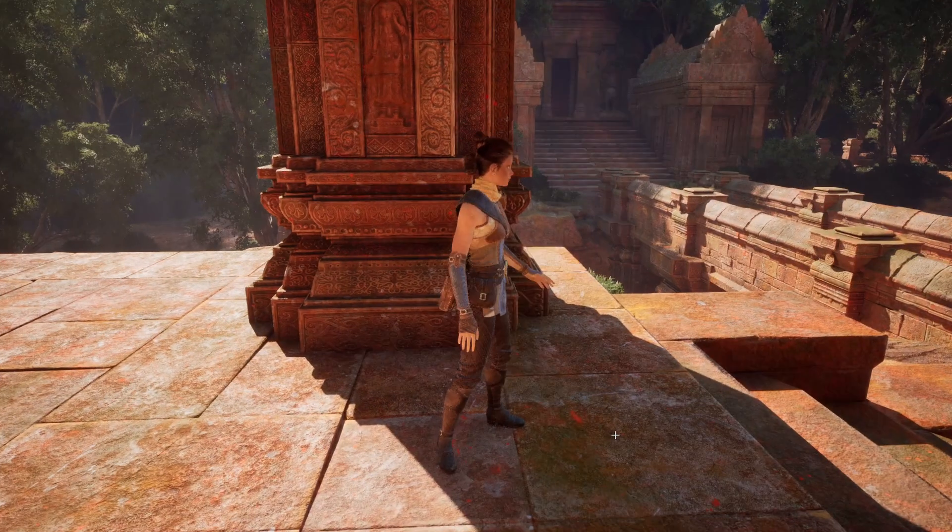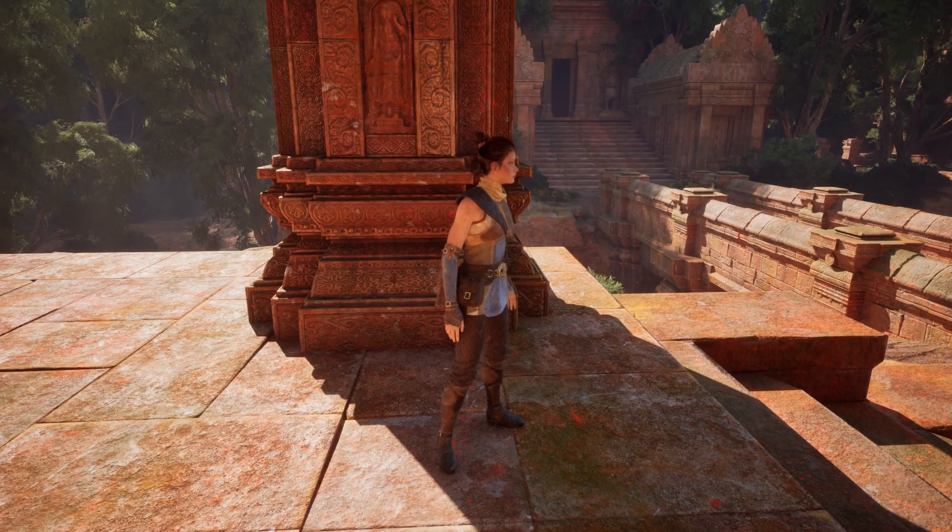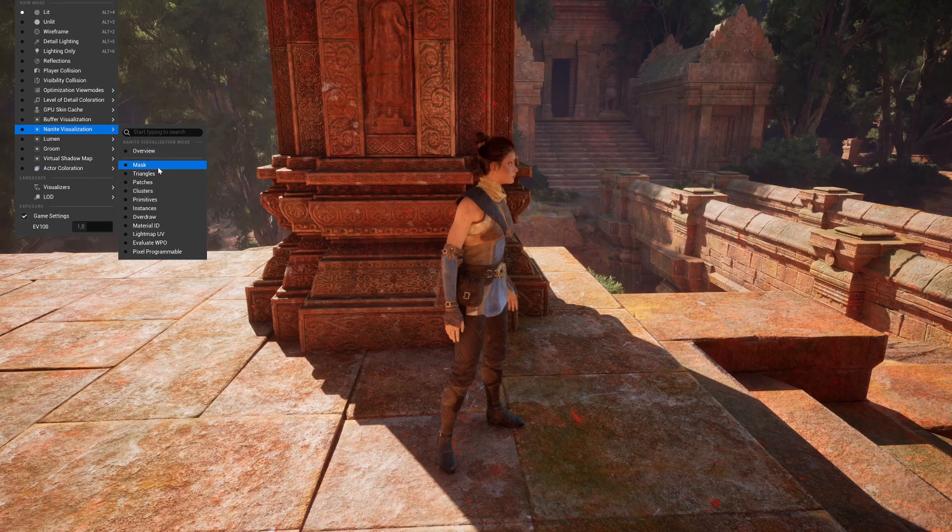If I eject real quick and change to nanite triangles, we can really see the power of this software. Everything is nanite — absolutely anything, there's nothing left out. The only thing is the water, but that's a plane so it doesn't really count. Even the foliage is triangles. We could say that the Niagara birds are not nanite, but that's the only thing.